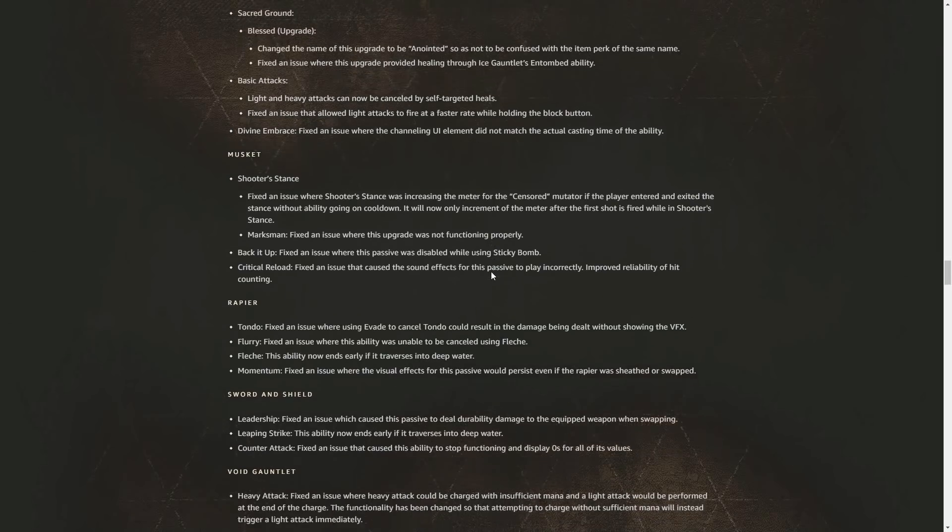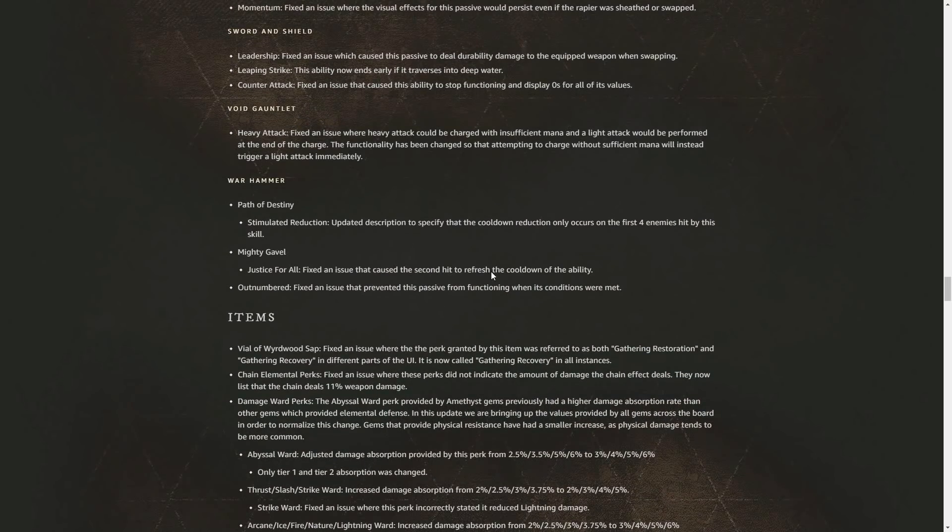For the Sword and Shield, the Leadership passive had an issue fixed where it dealt durability damage to the equipped weapon when swapping. Leaping Strike now ends early if the player traverses into deep water. Counter Attack had an issue fixed where it would stop functioning and display zeros for all values. For the Void Gauntlet Heavy Attack, fixed the same mana issue as the Ice Gauntlet — attempting to charge without sufficient mana now triggers a Light Attack immediately. For the Warhammer, Path of Destiny's Stimulated Reduction description was updated to clarify cooldown reduction only occurs on the first four enemies hit. Mighty Gavel's Justice for All perk had an issue fixed where the second hit was refreshing the ability cooldown. The Outnumbered passive was fixed where it was not functioning when its conditions were met.